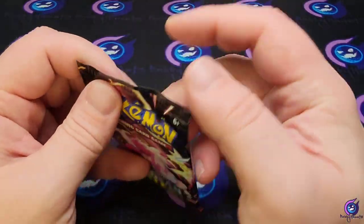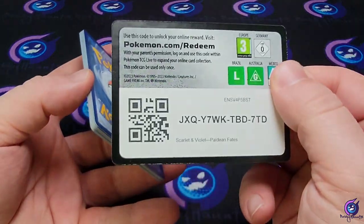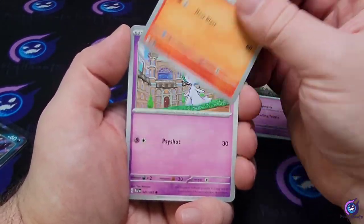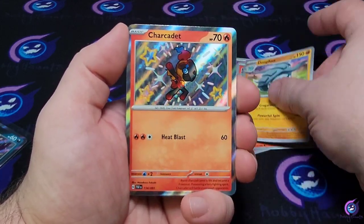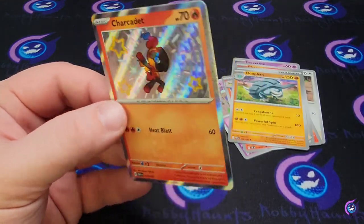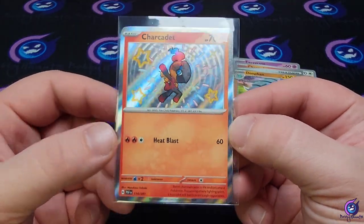Hopefully we get something in these last two packs. It almost feels like it's guaranteed — one in every three packs, so one in every three-pack blister you're gonna get a pull. We got Atticus, Donfan, Charcoal — that baby shiny, and then behind that, Paldean Student. We got another baby shiny — the texture on these is great.